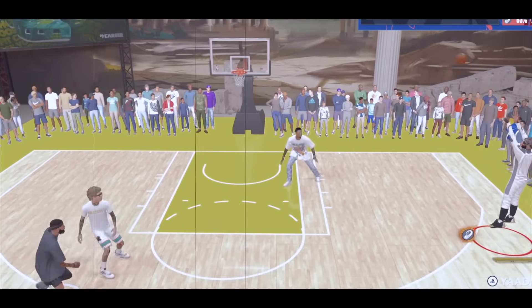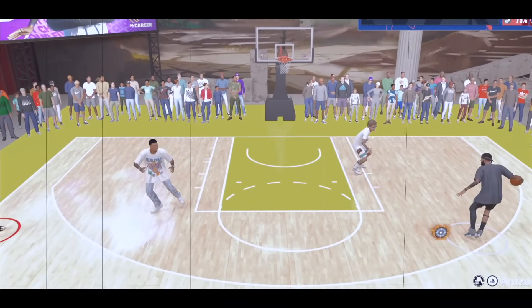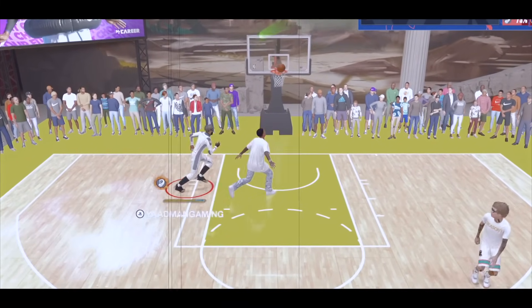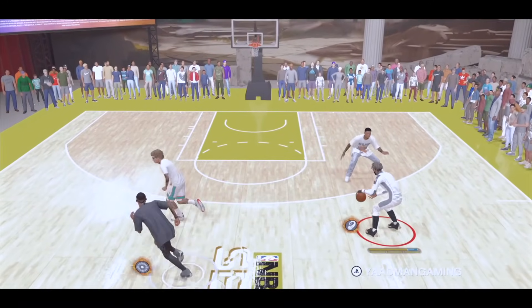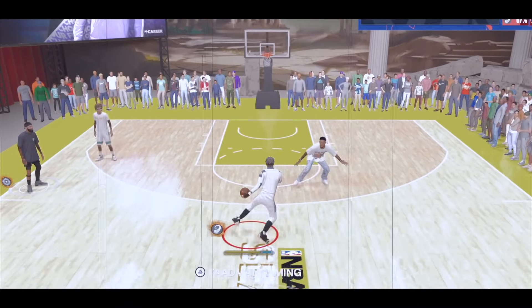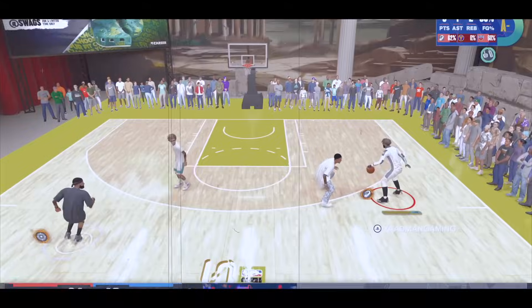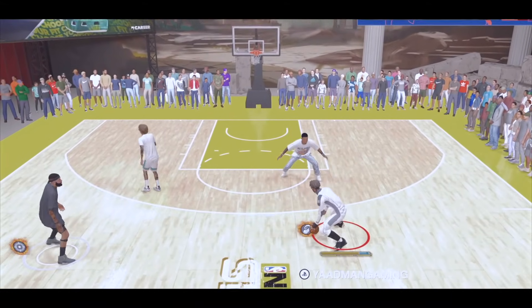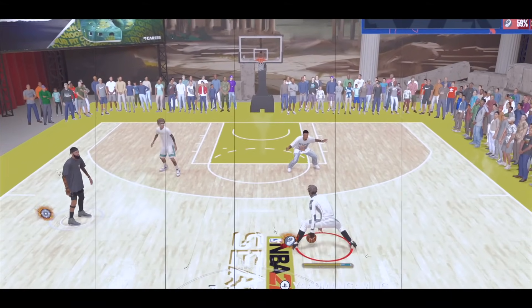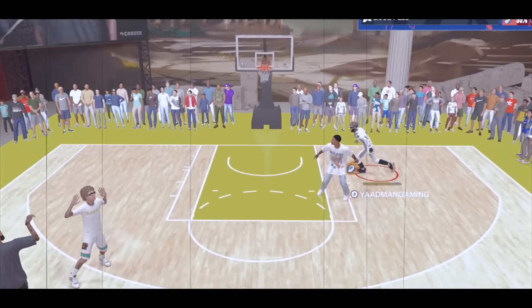I don't want to have to get takeover just to dribble the way I want. On a 6'8 with 85 ball handle, you can literally dribble off the rip and do all the combos you want — any combo a small guard can do. On a 6'9, you have to get play takeover. Even with a ball handling sleeve and boost, even if your takeover is 50%, you're not going to be able to speed boost or momentum, or crab boost or hezi boost without having momentum.